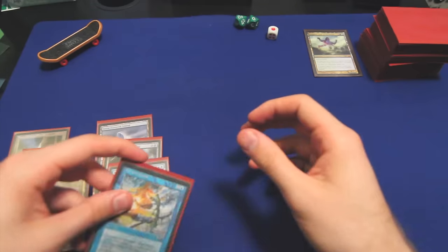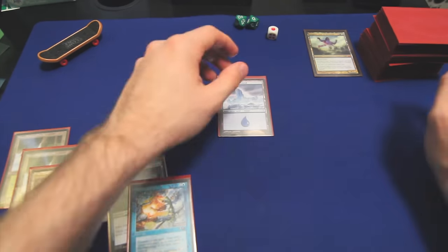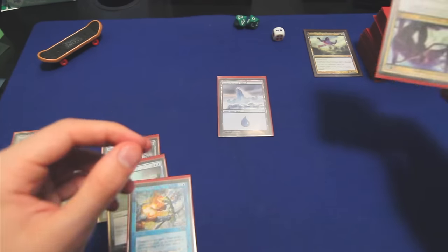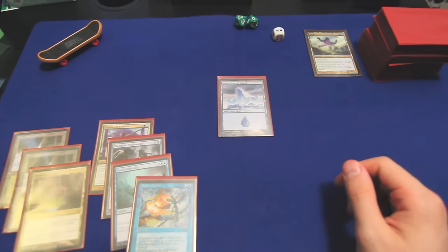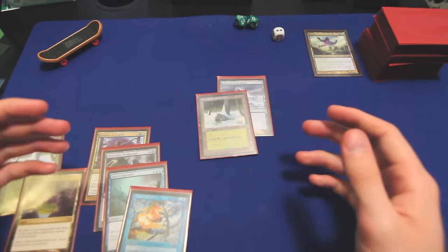We're going to draw — we got an Arcane Denial. Perfect. And then we're going to play a Snow-Covered Island. Move on to turn two. We're going to draw — a Prophet of Kruphix! This is getting better by the minute. We're going to drop a Snow-Covered Forest and pass turn.